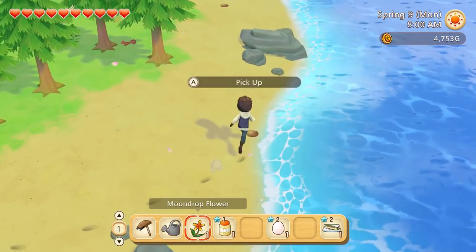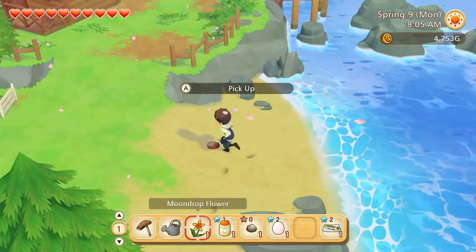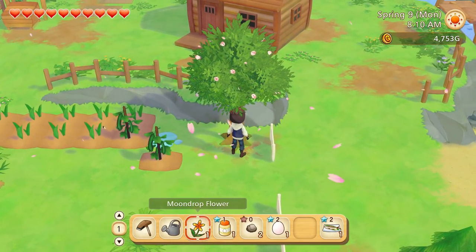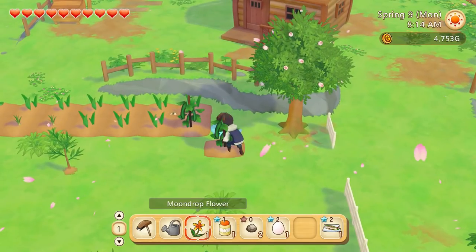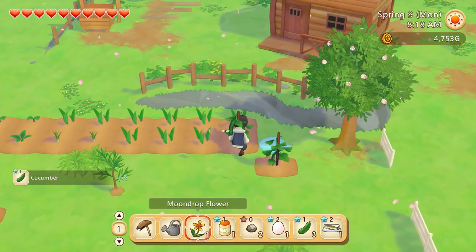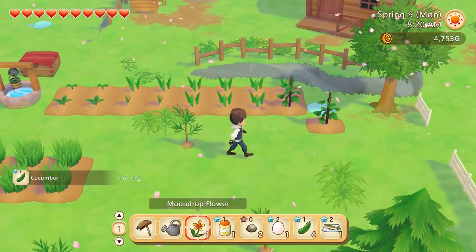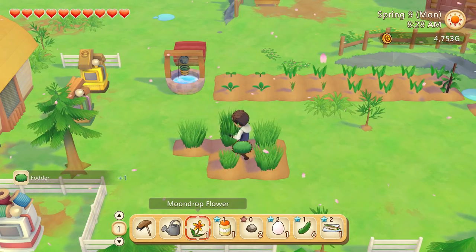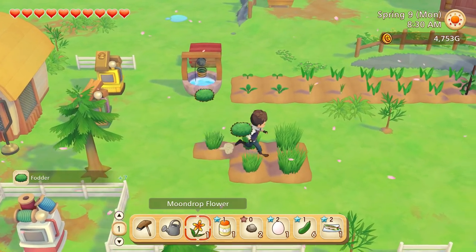We've got a shell here — blood clam — oh, there's another one. Guys, look at our fruit tree, it's coming along so nicely. I actually forgot which one we put in there. Oh my god, we've actually got some cucumbers as well! Our first lot of cucumbers.